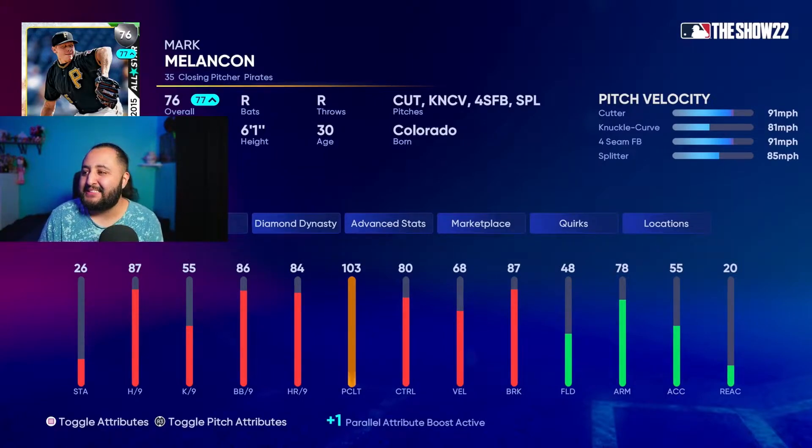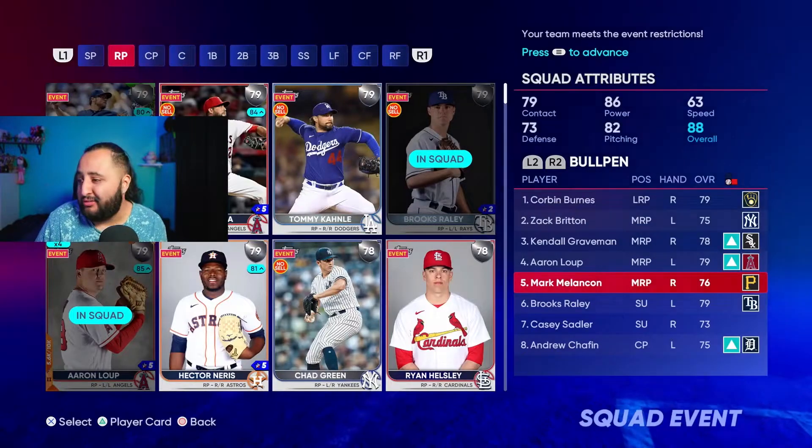Next we're rocking with Mark Melancon — the 76 silver card with 87 hits per nine. He has a cutter, knuckle curve, four-seam, and a splitter, with 88 control on that cutter. He's a really really good pitcher and he's been doing well for me in the event. I highly recommend trying him out.